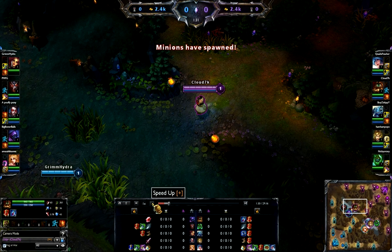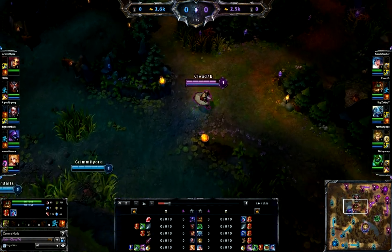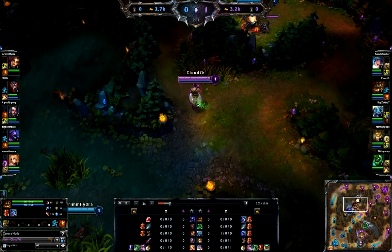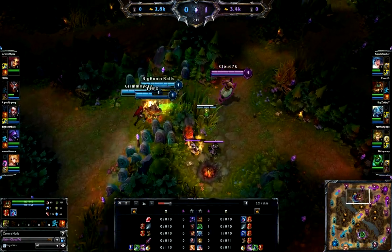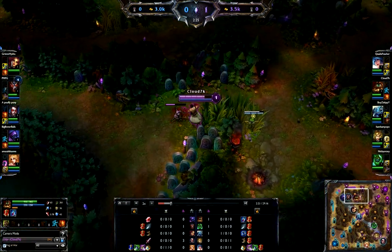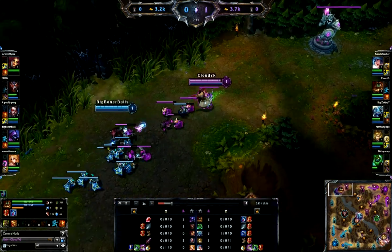Our team sets up for a red steal and their team also sets up for a red steal. I already saw them being extremely aggressive, so I told my team to go for red since they're all at blue side. I go up, see they took it — I should have ran up sooner. I had no idea Warwick was going to run around that way.